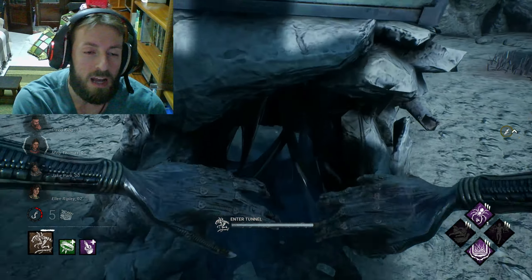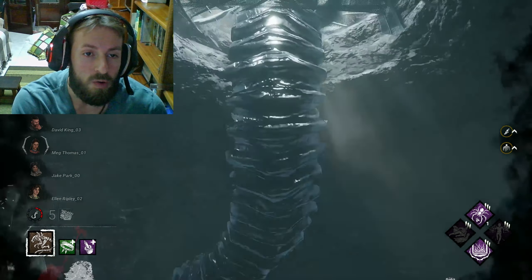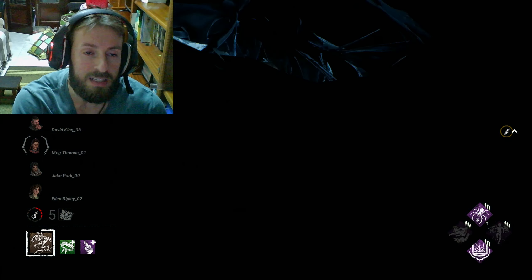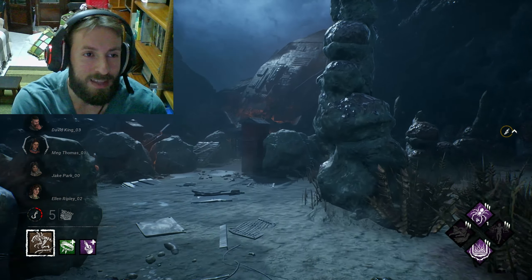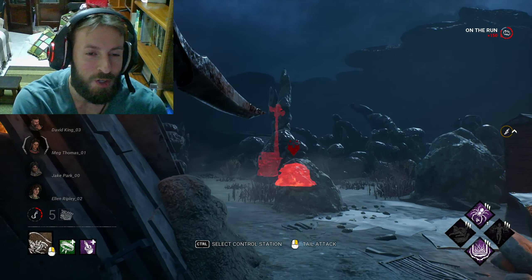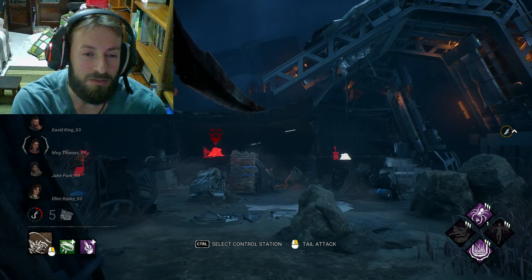Every time I get out of frenzy mode, I just go straight into a tunnel because it recharges the frenzy faster. You can get back into tail mode much faster if you go through the tunnel, so just keep tunneling. It's a different type of tunneling than killers are used to, but keep tunneling and you'll get back into tail mode really fast.